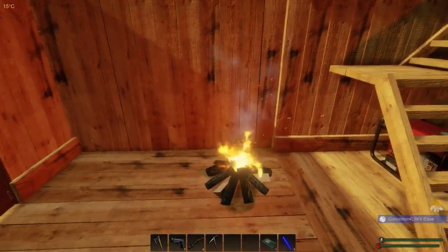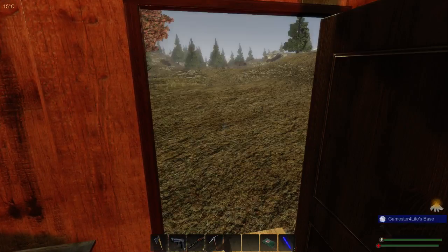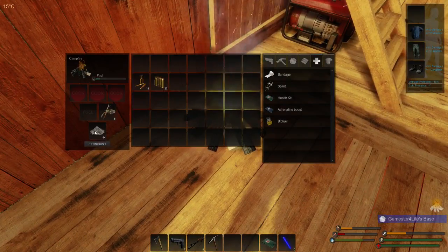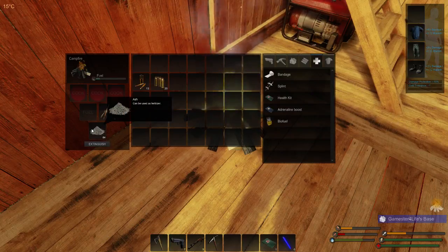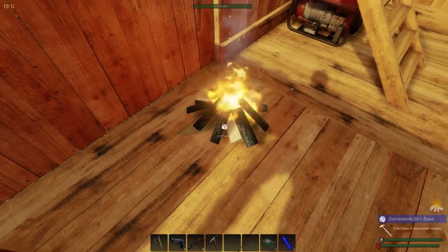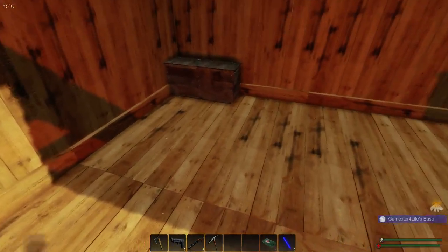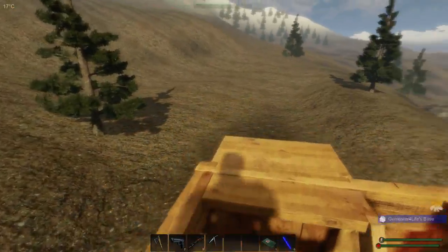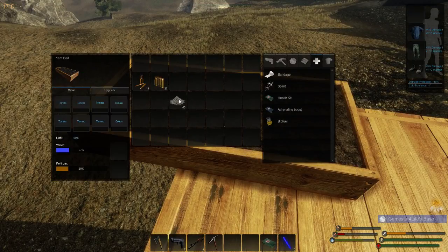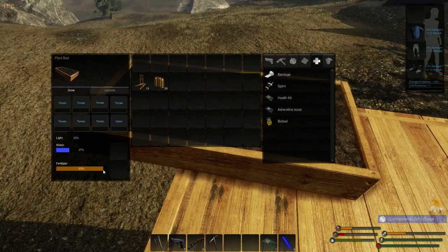We've got our plants growing — they're going to run out of water, I know, but such is life. Should I extinguish this? Yes — I need the ash for the fertilizer. Wait, it can be used as fertilizer directly? I wonder if I can just drop it straight in. Oh look at that — how cool! You don't have to make fertilizer, you just drop the ash straight in. So that just means water now.